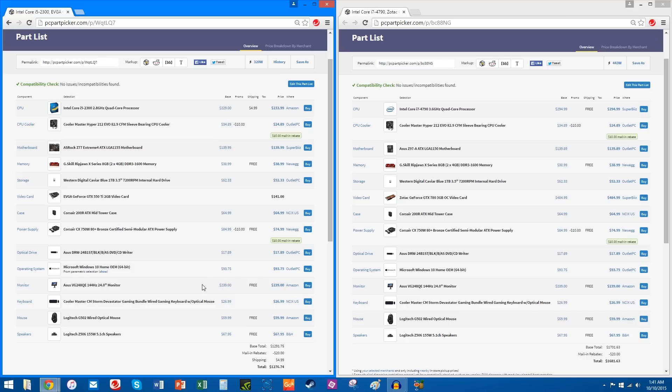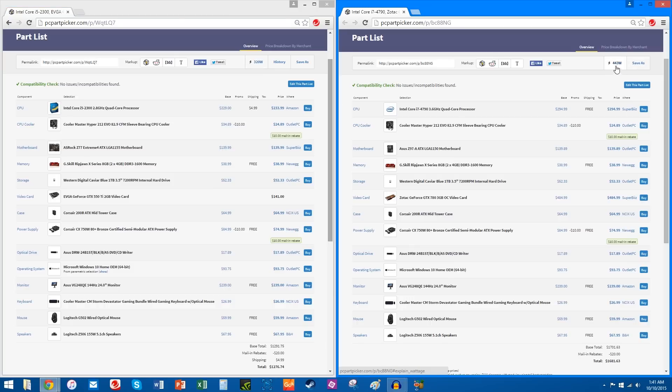But this website's really good — it tells you the power supply requirements at the top here. So obviously for the less powerful PC you've got 320 watts, and for the more powerful one you've got 443 watts. But they both have the same power supply, which is the Corsair CX with a 750 watt level. Obviously that's more than enough for both of them. Probably for this one you can actually decrease that if you want, if you can find a saving there.